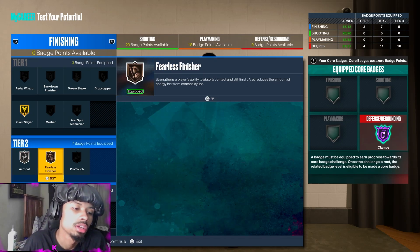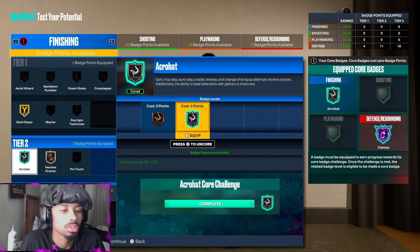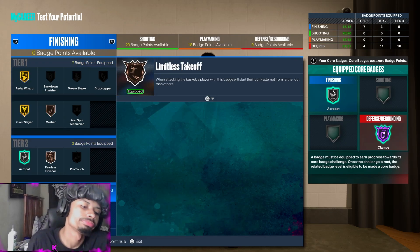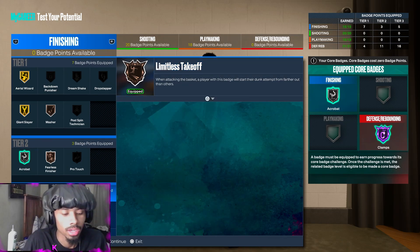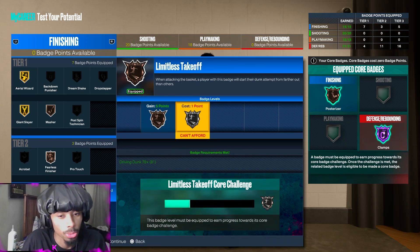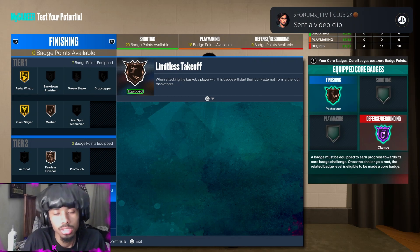Get that one extra point right there. If you want, you could core Posterizer first and put that one extra point on silver for Limitless Takeoff. It's all personal preference, of course.